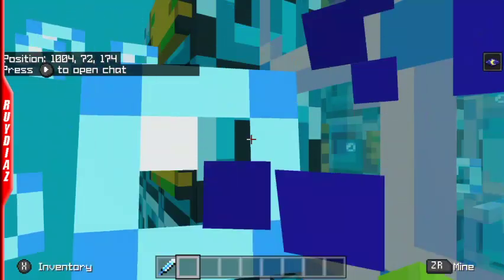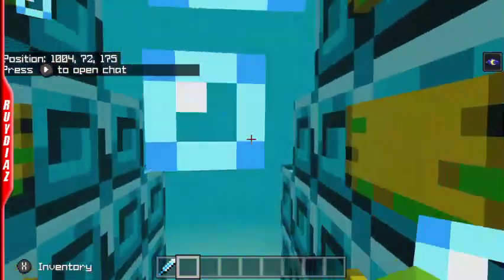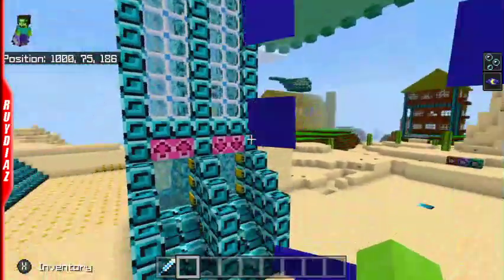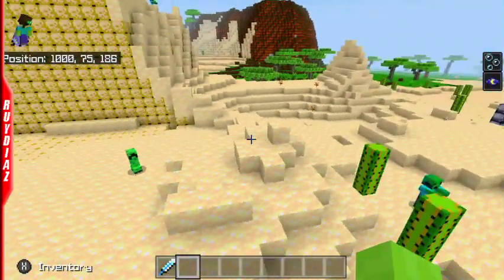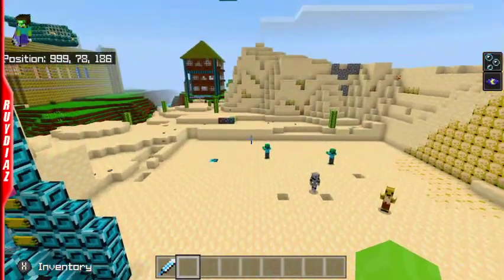What's up everybody? This is Ruy Diaz, mio Cid, with another livestream where we will figure out what the heck Cool Forest Knight built. I think he applied the Super Retro Texture Pack, which looks really nice — looks like an NES game. But let's go back to the lab, shall we?